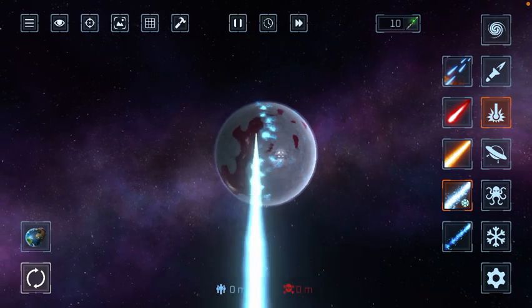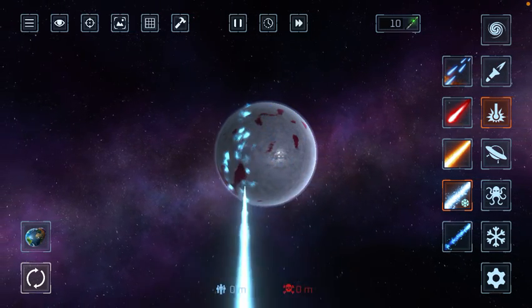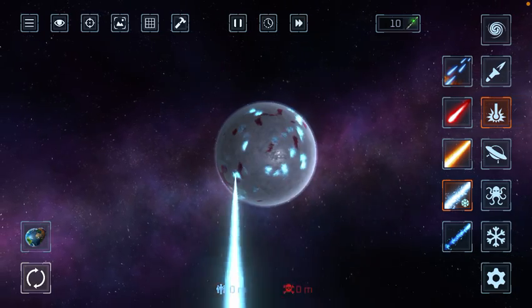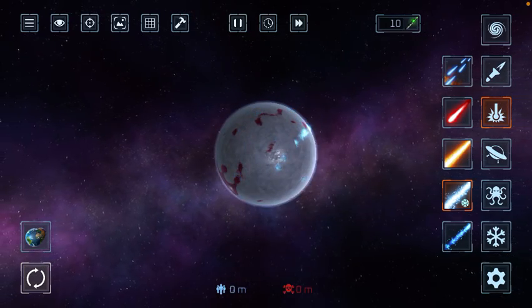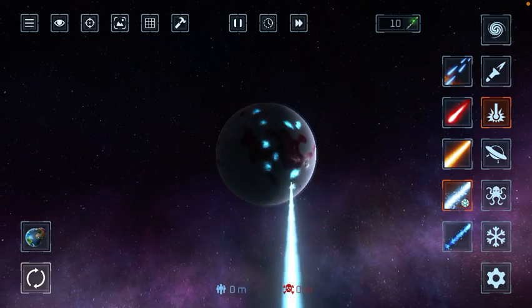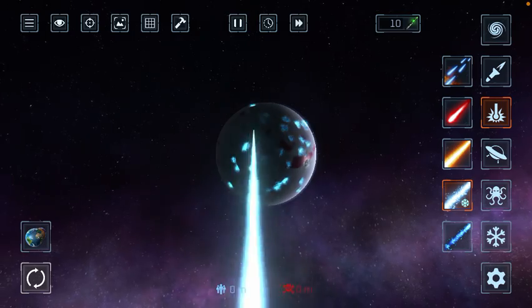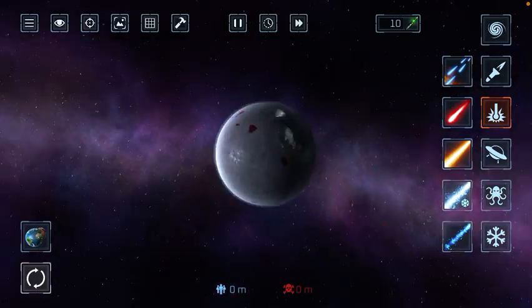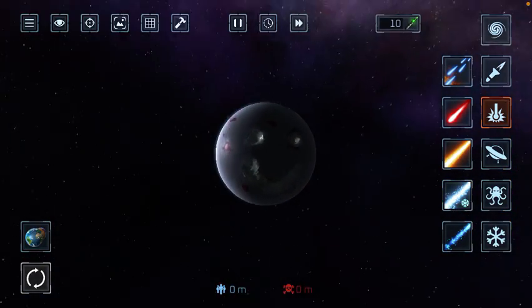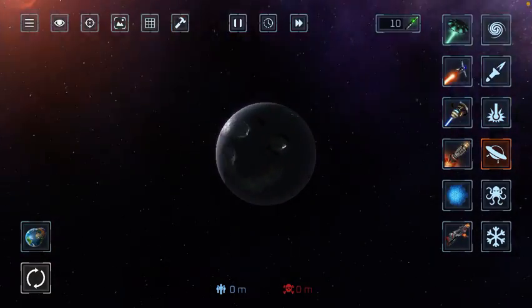This whole planet must be ice by the time I am finished, so it will achieve perfectness. See, guys, by the way, this game is called Solar Smash. I think this is good enough — it's an icicle planet with a face in it.